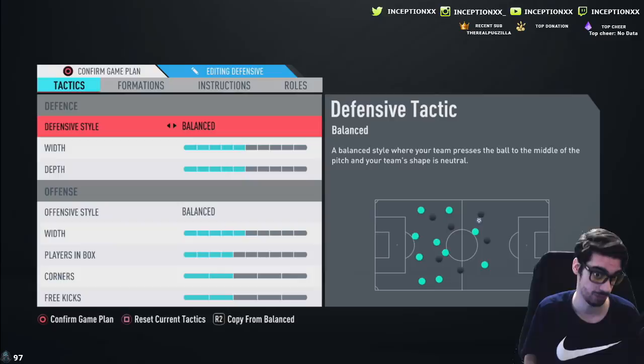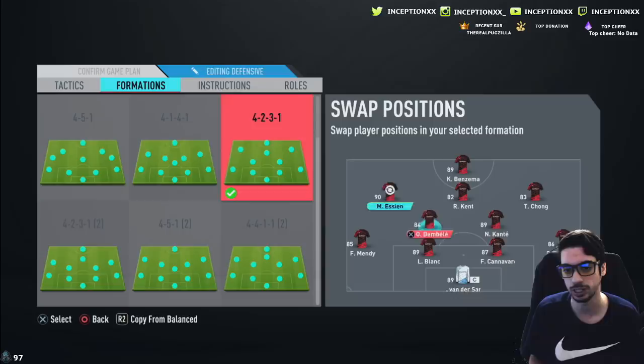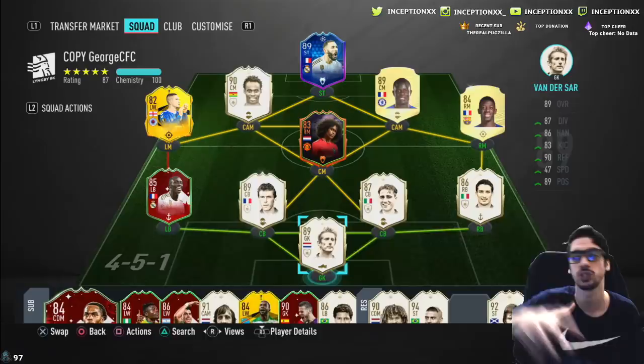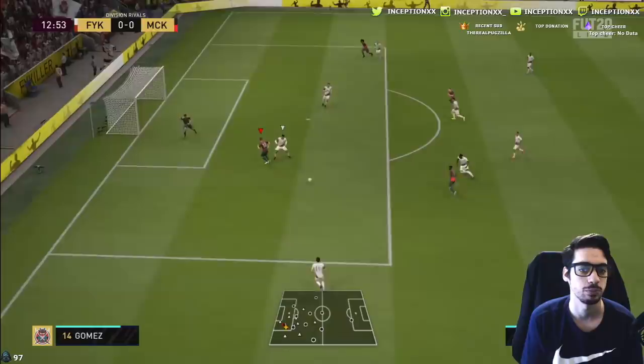We're going to go ahead and nerf the team a little bit because that was too much. We're going to use the exact same tactics — whoever George is, if you're a pro player, my dude, you got the right tactics because that 4-2-3-1 was moving. We're going to change some of these players so we can actually test things out. We need to be able to lose the ball and test what Essien's like off-ball movement-wise. We want to see what the transition's like with a medium-high work rate player next to a high-high work rate player.